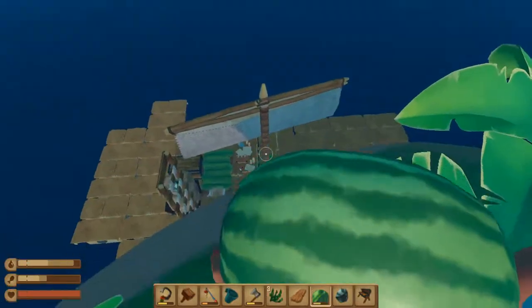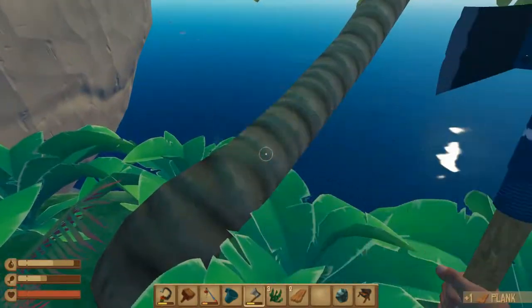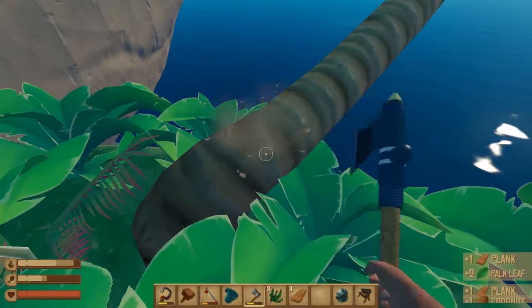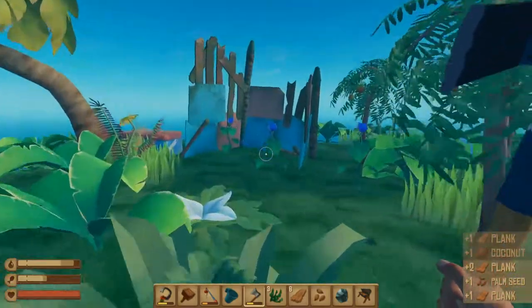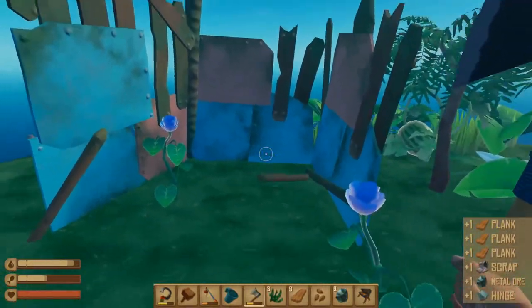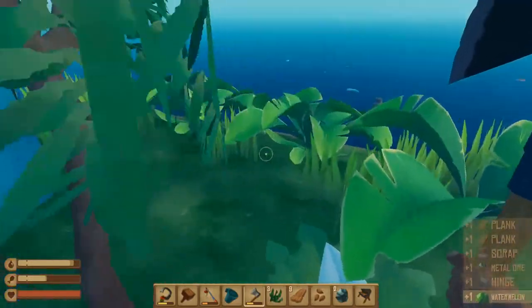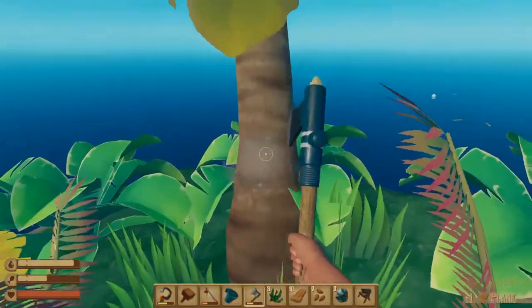I ran out of planks for some reason. I thought I had like a huge supply of planks, but apparently not. So we're gonna get some more planks. And what I wanted to get up here for is to see what was in this right here. Just a hinge and metal ore and some scrap. Not entirely not worth it, but still kinda not worth it at all. Probably shouldn't have done that, but that's fine.